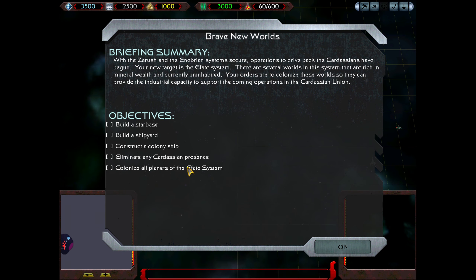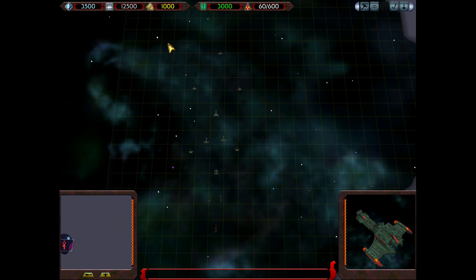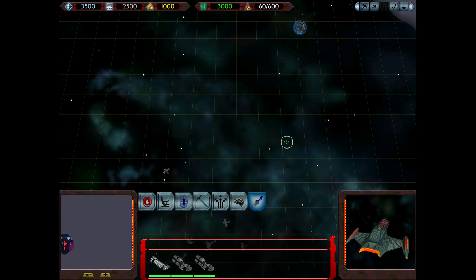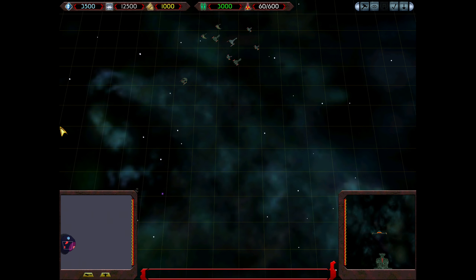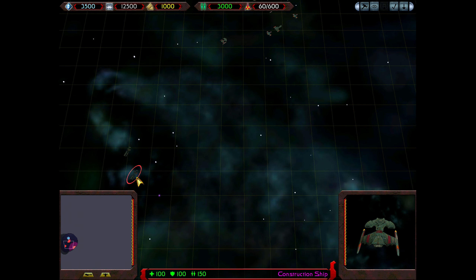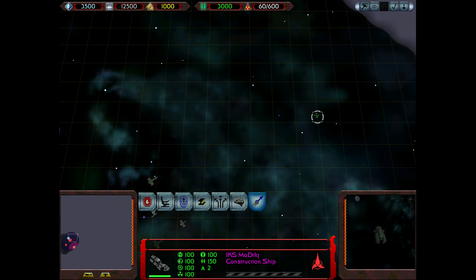Welcome back to Star Trek Armada 2. Welcome to the next mission for the Klingons. We have a bunch of planets to colonize. I'm not quite sure why the game explicitly mentioned you need to build a starbase — are you really going to do this entire mission without building a starbase at all? But it doesn't really matter. Let's see what we've got.